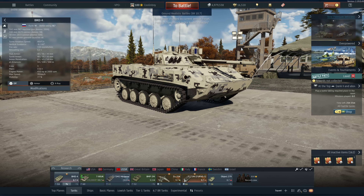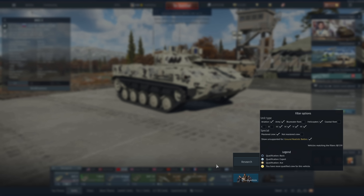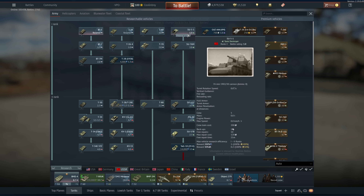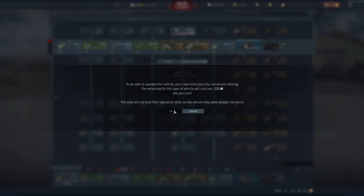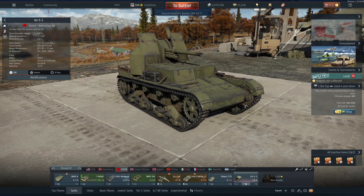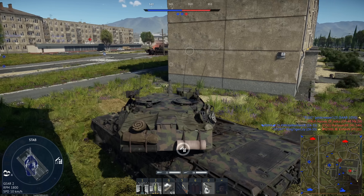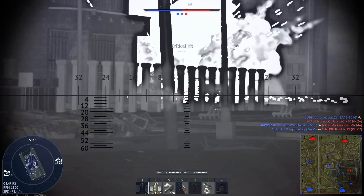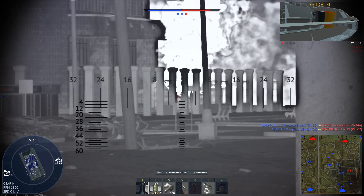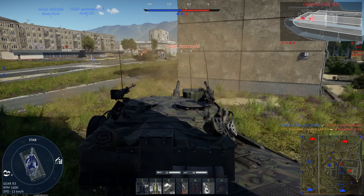Number four: additional crew spots. Additional crew spots are a great way to not only diversify a lineup — such as allowing you to bring situational vehicles into a match like TDs, SPAA, and if you play air arcade, maybe bombers — but they can also make it so that you don't have to buy a ton of vehicle backups to continue playing in a match if your vehicles have died. Having eight crew spots is essentially the same, although much less costly, than having four crew spots where you continuously have to purchase backups.